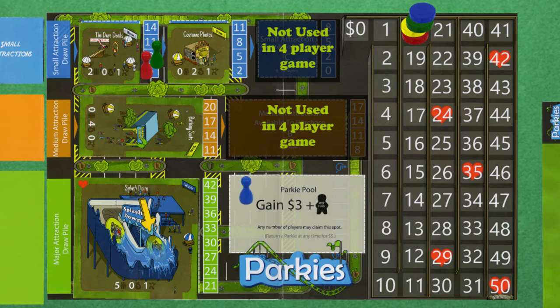One player chooses to go to the parkie pool, which allows a player to get a parkie meeple from the stock on the central game board and gives them a three dollar boost to their money on hand. The last player in a four-player game can choose to outbid another player's bid. As the price has gone up several times, the first player now opts for the medium attraction at a less expensive cost.